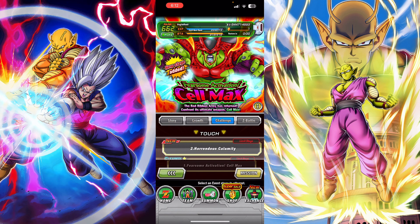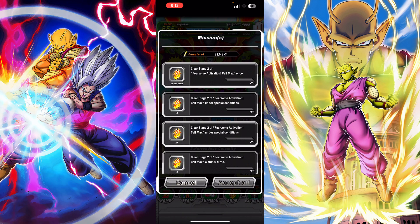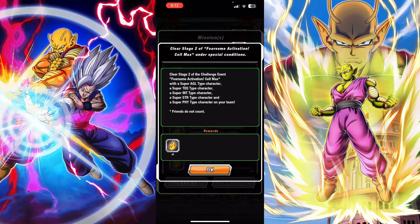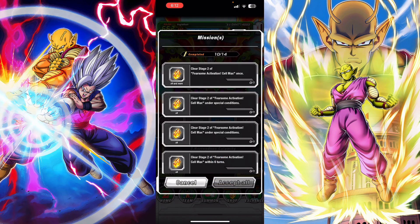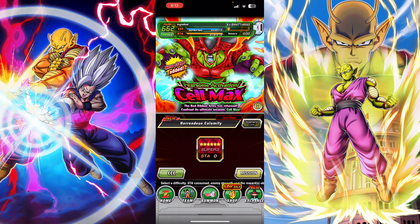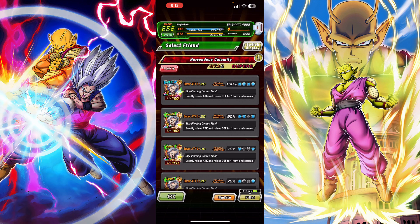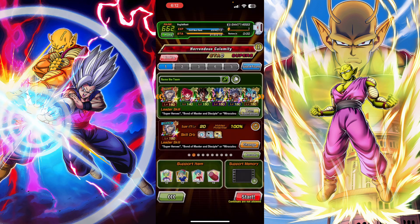Now they have a second stage with missions. We have to complete it to get some dragon stones and a wallpaper - clear it with all super types, all extreme types, and within six turns. So we're going to try to knock out three birds with one stone: complete the super type mission, doing it within six turns.